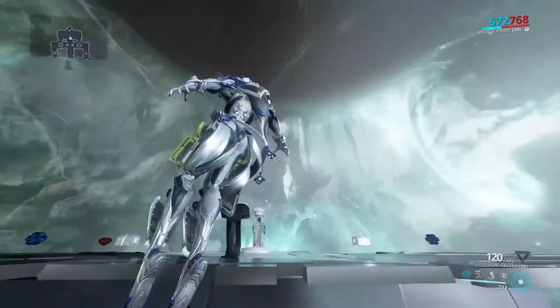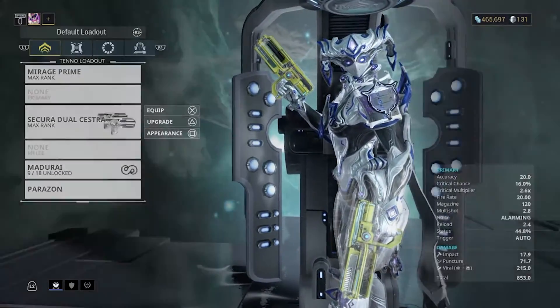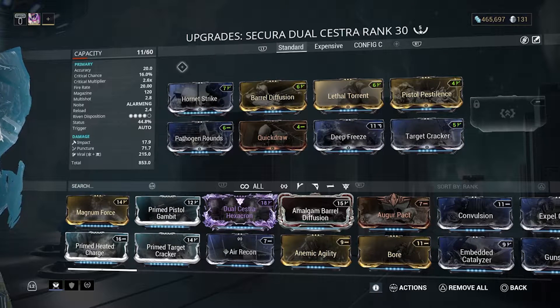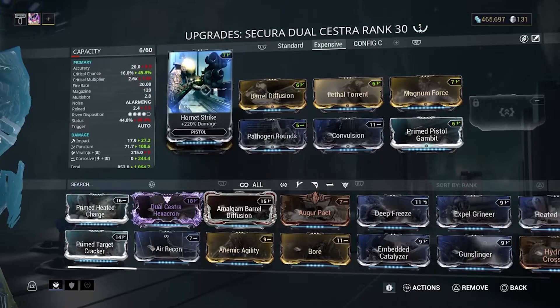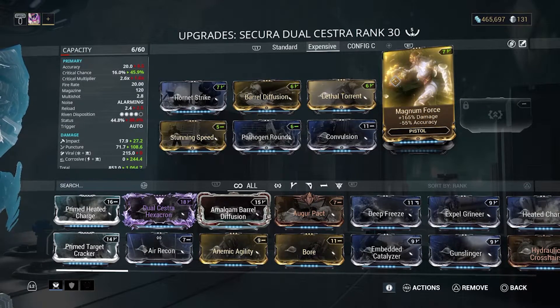Now we move on to the expensive build. Expensive build means mods that are quite expensive or rare to acquire, and expensive to level up. First we have Magnum Force, which greatly increases damage but at the cost of accuracy — it's a trade-off. This mod can be found in Orokin Vaults in the infested derelict missions.